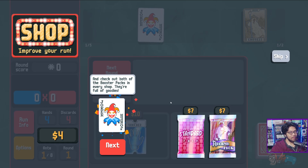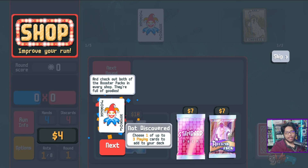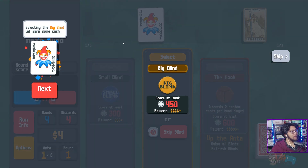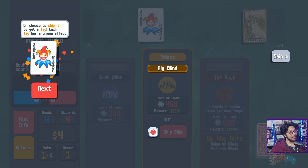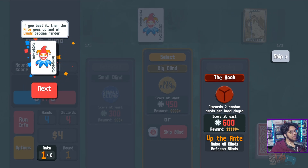They get restocked after you beat blinds — so we just go small, small, big, big, boss blind. Check out the booster packs — you can choose one of three playing cards to add to your deck, or choose tarot cards to use immediately. So I can stack my deck — get rid of twos and put in aces? Selecting the big blind earns cash, or skip it to get a tag with a unique effect. Keep an eye on the boss blind — it has an ability you'll need to plan around.